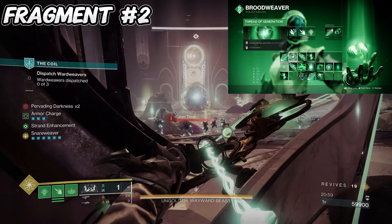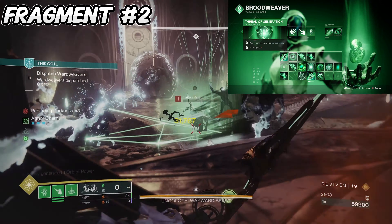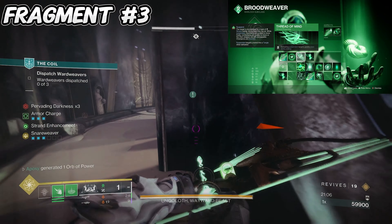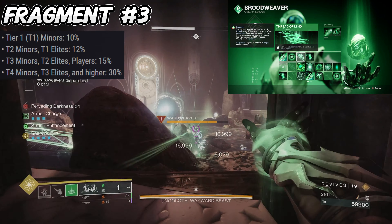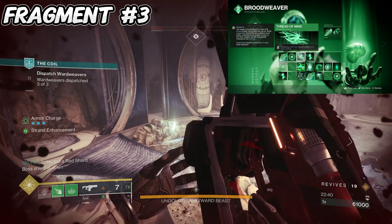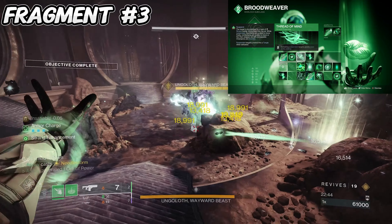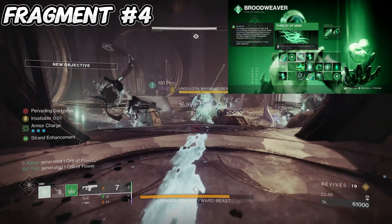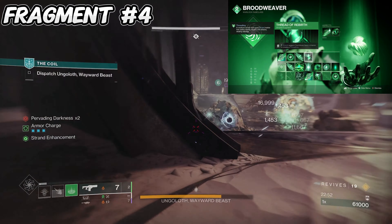For the next fragment, Thread of Generation — dealing damage generates grenade energy. The more damage you do, the more grenade energy you get back. Then we have Thread of Mind — defeating suspended targets grants class ability energy. We're going to be suspending so many things there's really no limit to how much ability energy we get, and the more we get our class ability, the more threadlings we get to put down with our rift.